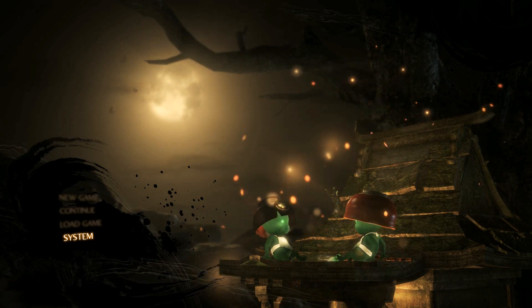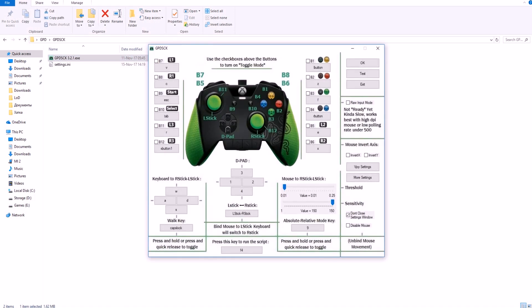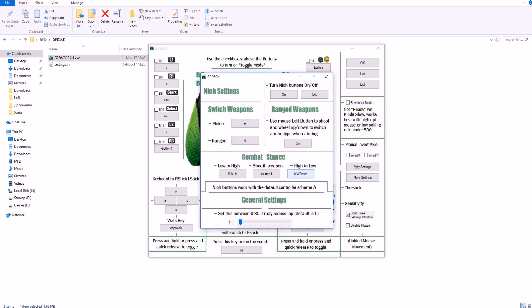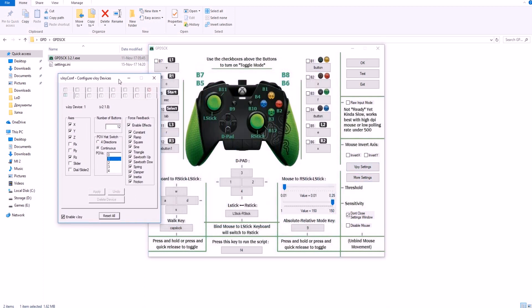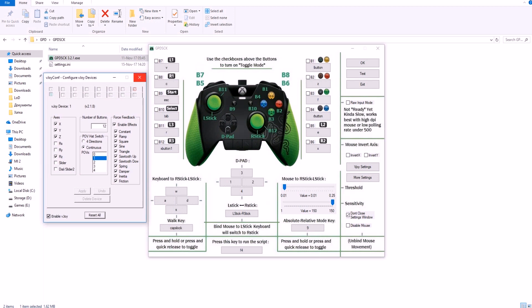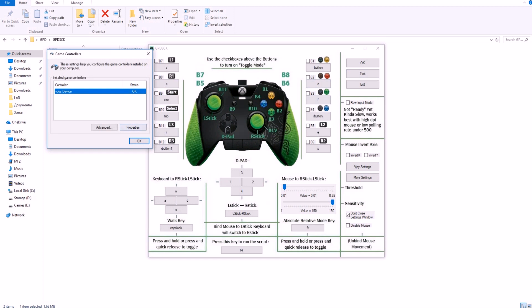Remember one thing - the default mapping of the keys is just completely wrong, so you'll have to experiment and put all the keyboard and mouse buttons as you like, as you want, as you feel comfortable to play. I will show you some settings.